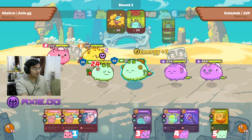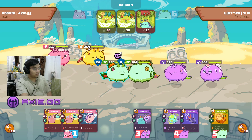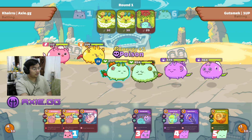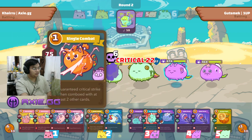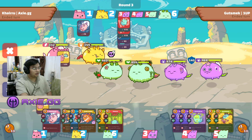He puts it up to three energy, but we're going to steal two of that energy — so we have four and he has one. We're still going to skip since we have no combo on our backliner.